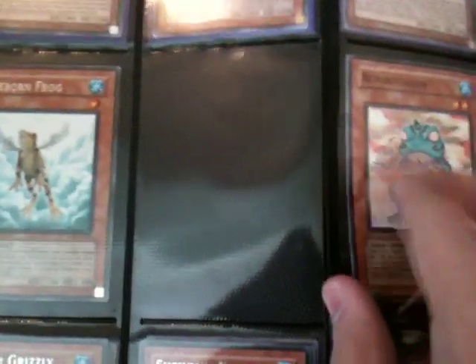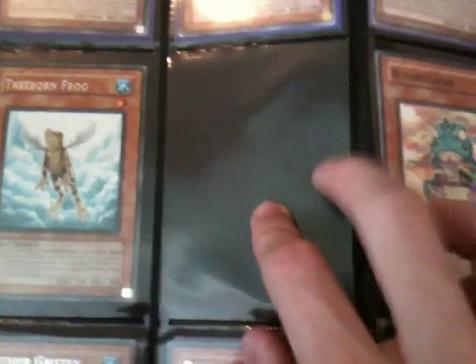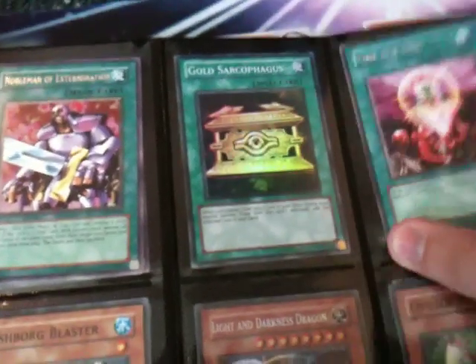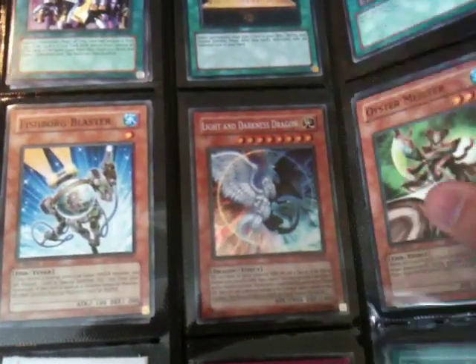Some Treeborns, Ronintoadin — I'm looking for some Dupe Frogs and Swap Frogs, so hit me up. Three Snowmanators, some Mother Grizzlies original ones, another Gauze, two Nobleman, Gold Sarc Super, another One for One in Rare, Light and Darkness Secret — that is up for trade. Some Wistermeisters, Fishborgs, Royal Decrees, Moray of Greed.